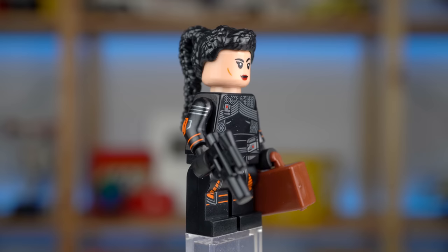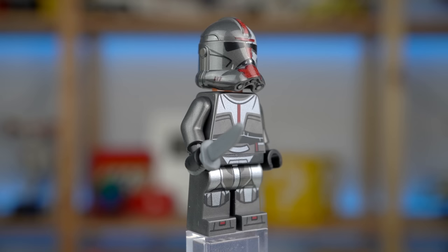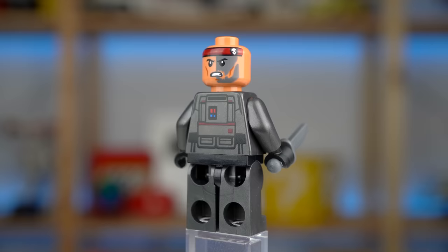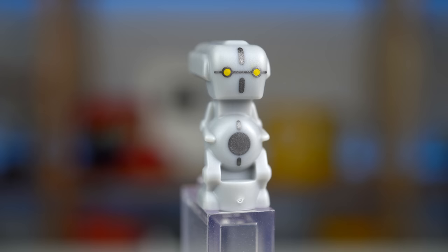Fennec Shand isn't exclusive to this set but is probably the more detailed minifigure of the lot, with arm printing, double printed head, and featuring for the first time her iconic orange helmet. Hunter is another minifigure we've seen before, with a cool dark pearl color, double printed head, and a hairpiece for when you take his helmet off. Finally there's Todo 360, Cad Bane's techno service droid — not a butler droid — making its first ever appearance in a LEGO set with a new molded element.